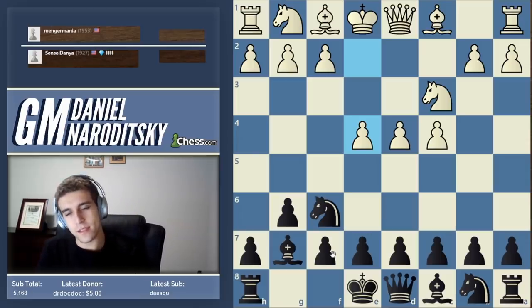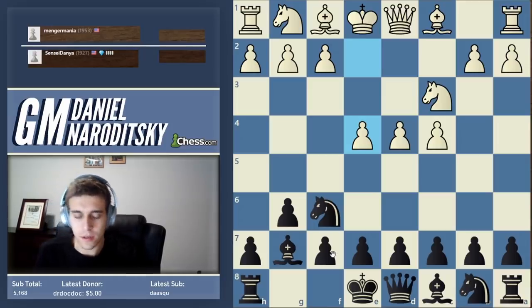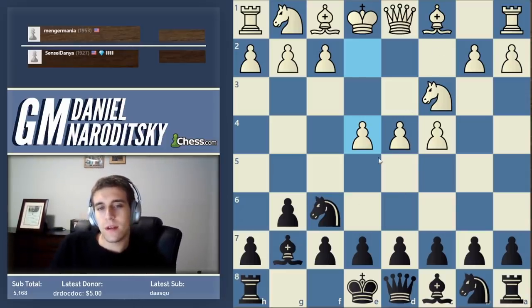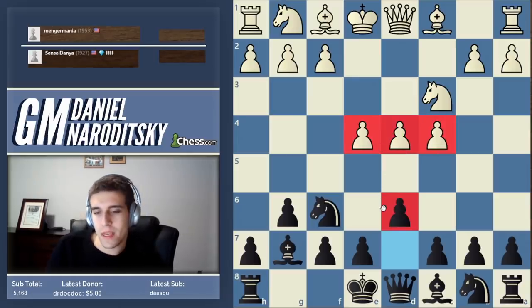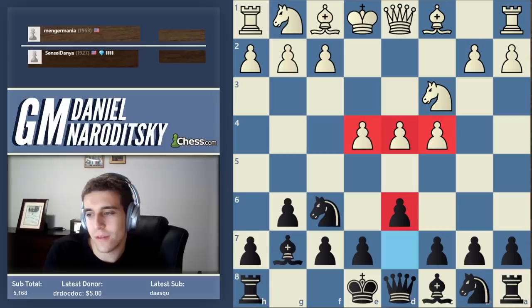The hyper-modernists said: you don't always have to control the center with pawns for your development to be effective. Let your opponents control the center with his pawns, and then shoot those pawns down from a distance — that's why they deploy the bishop here. That's why Black holds back White's center without immediately contesting it, and only puts pressure on that center when he is ready to do so. That's the philosophy of the King's Indian.